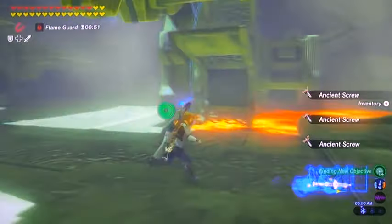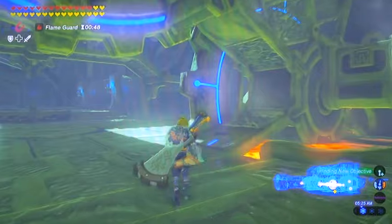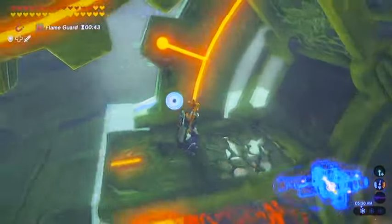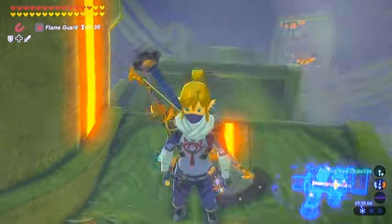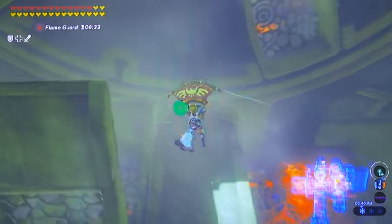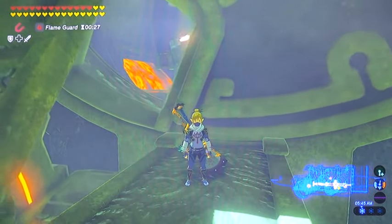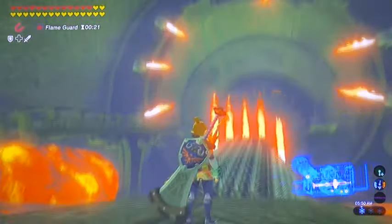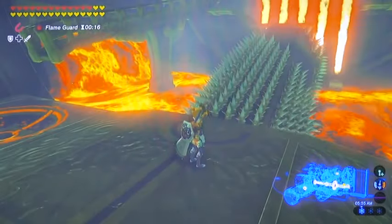We're going to go ahead and get into the second part now — the other side of where we just came out of. You can see the mechanism turning here. We needed to go the other way so we can get onto the moving gear here, and this will get us up into the air a bit. We're just going to jump onto this little walkway. And we got a gauntlet of fire is what I'll call this one. It looks like this thing is spinning the wrong way, so let's get it back the other direction.